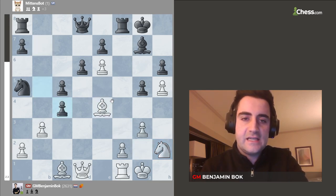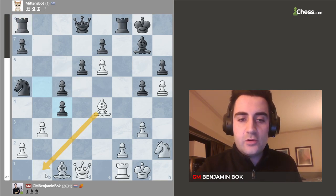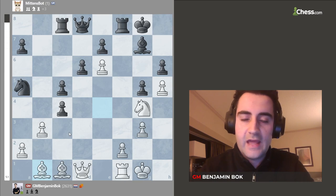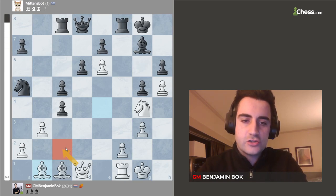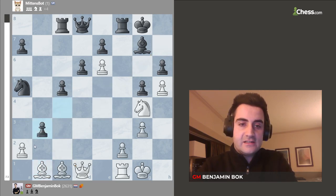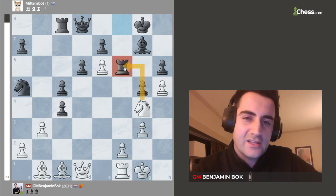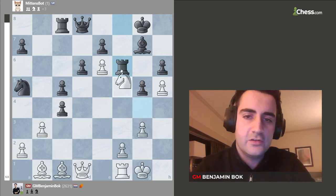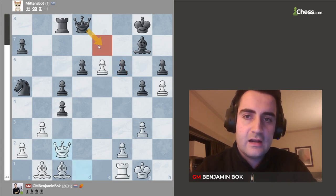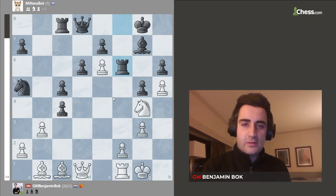Mittens played the move b5. b5 took on e4, bishop c. Of course, we are not interested in taking the rook in the corner — we want to go for checkmate. So I can go bishop b1 with the idea of queen c2. But I decided to go knight g4 first, then rook c8, and now bishop b1. What does black even do here? I just want to go queen c2, queen h7 checkmate. If black takes here, I can recapture or just go queen e3 right away. So Mittens decided to play the move rook f6. I considered taking on f6 for a brief moment, but black can take the pawn and it's not so clear how exactly I'm breaking through. Black's position is pretty solid — the king can sit on f8. So I decided to play queen c2 right away, with queen h7 to follow.